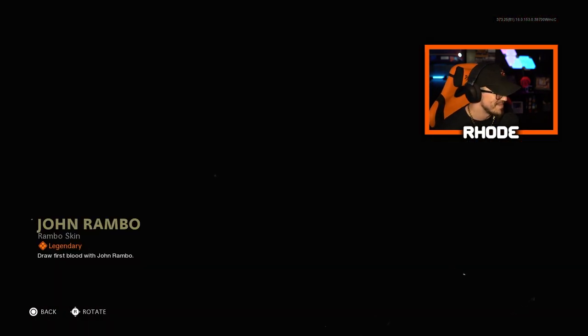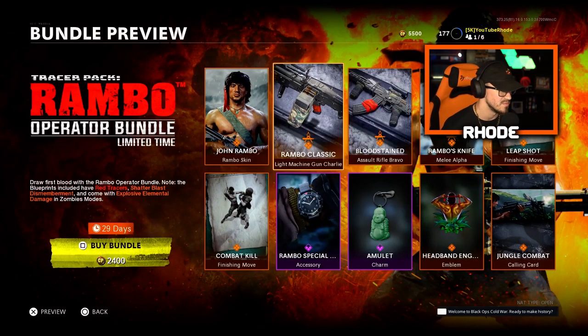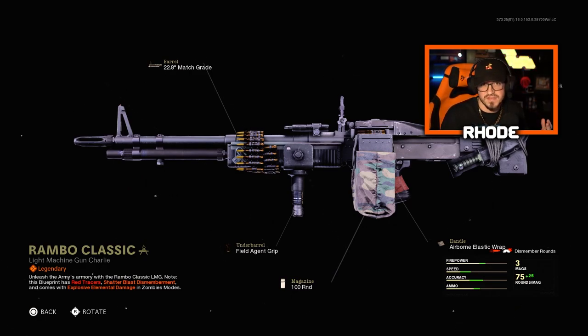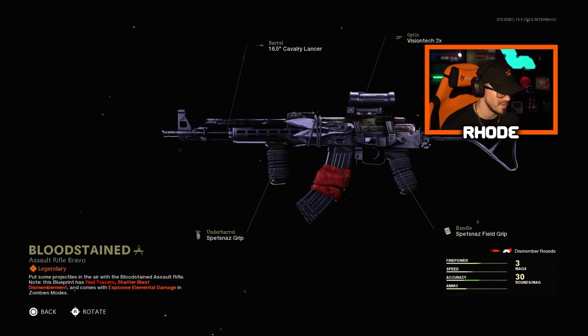We have John Rambo — this is gonna be lit. We have the Rambo classic LMG. It has shatter blast dismemberment effects, explosive elemental damage in Zombies, along with red tracers. Nothing too crazy about the weapon but they wanted to fit the Rambo theme. We also have the bloodstained skin — looks like the 8K — I'm gonna be rocking that for sure.